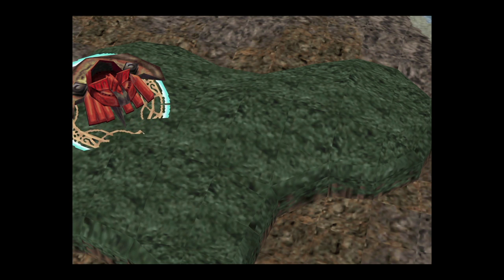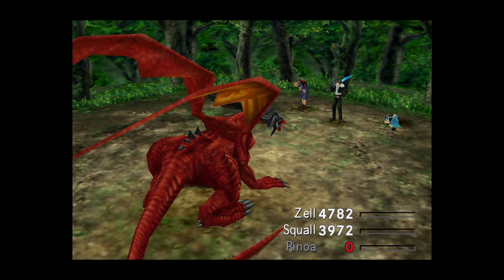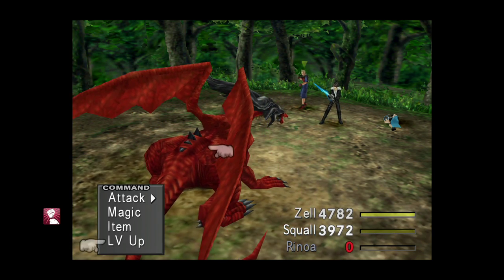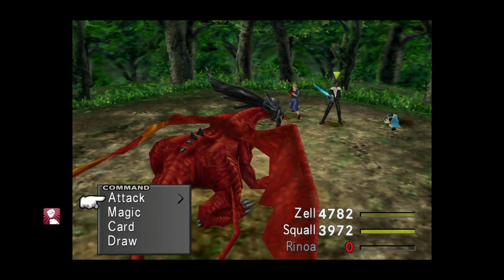I've put out a video showing how you can manipulate rare spawns to force them to appear 100% of the time. Since Ruby Dragons are quite rare, it's a good technique to use here. We'll run around in this forest and because I've set the RNG up, the Ruby Dragons should spawn — and yes, it absolutely does. You can also kill the enemy and still manipulate the RNG to keep forcing them to spawn.